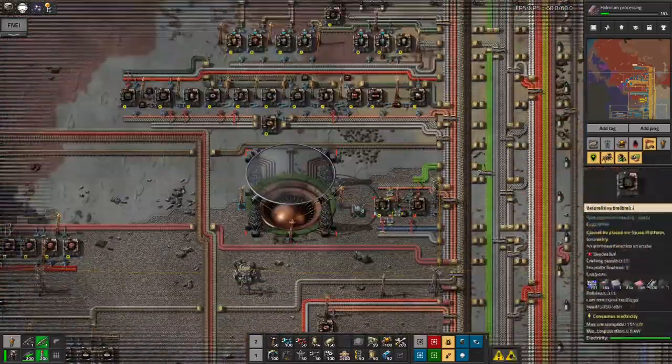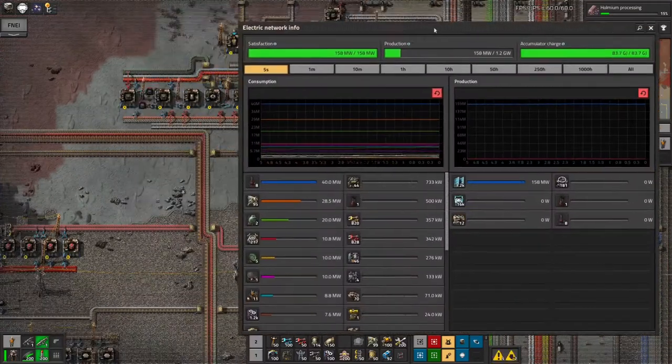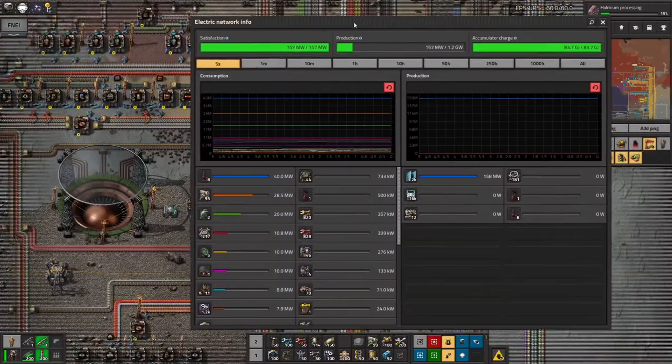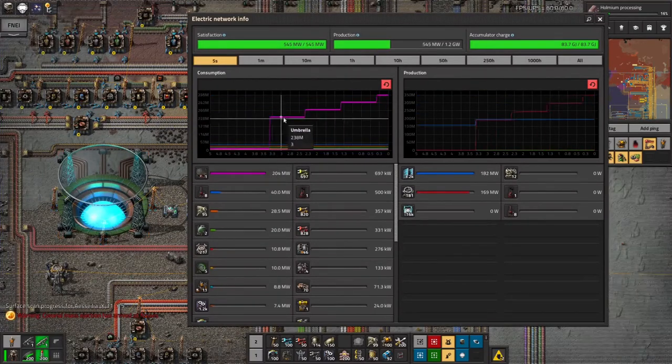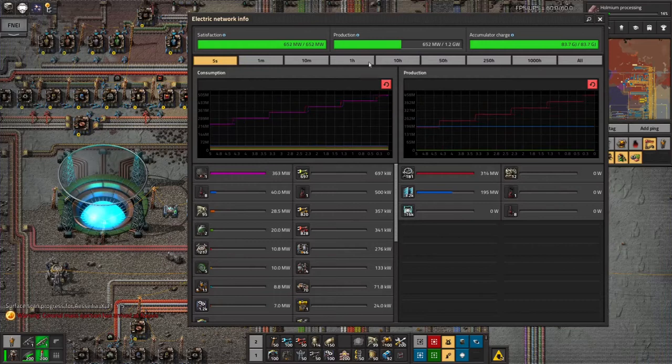There's my umbrella defence — let's have that up so we can see it. And we've got this up as well — this is my power requirements. There we go, it's just kicked in. There's the power spiking up wildly; my production is going up to match. That's good. Accumulator charge hasn't been touched yet — that's a very good sign.